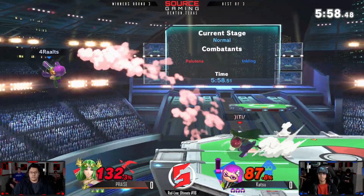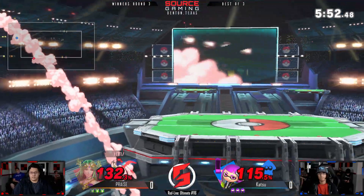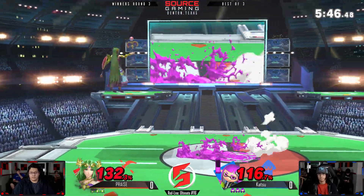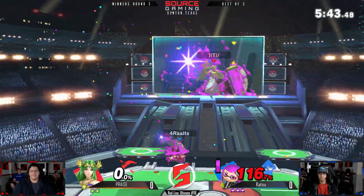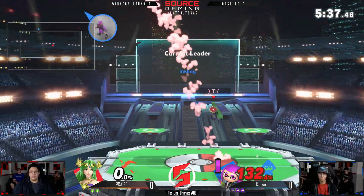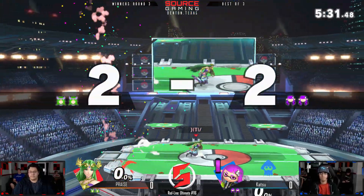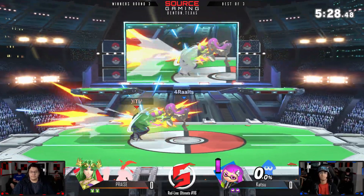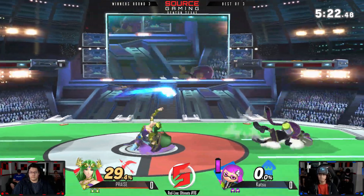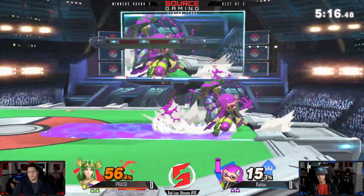Does that near one go to down tilt? Or up tilt? Pretty good. Gonna keep Katsu offstage — Praise with the edgeguarding right now. Really good high recovery there. Trying to get back against Palutena is really hard — up air's gonna do it, sealing out that first stock from Praise. But Katsu at such a high percent, gonna get hit again. Praise with the grab into the up air — clean conversion right there. You always want to DI away against Palutena, just because you do not want to be in range of that disjoint. DI in, you've got both the up air and possibly the raw back air to deal with, so it's not a fun time either way.